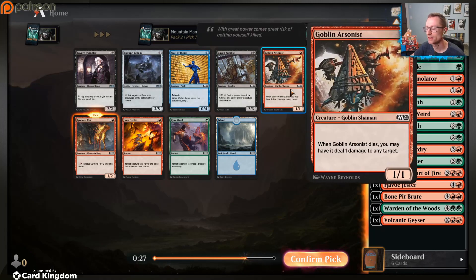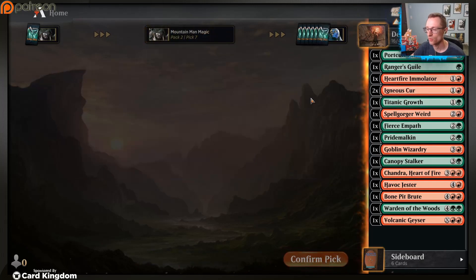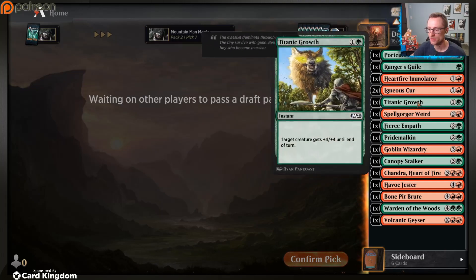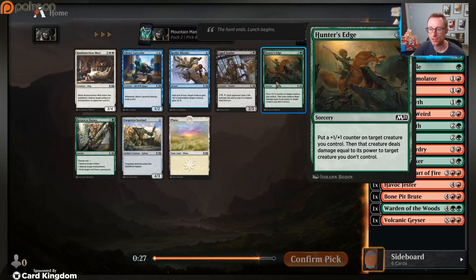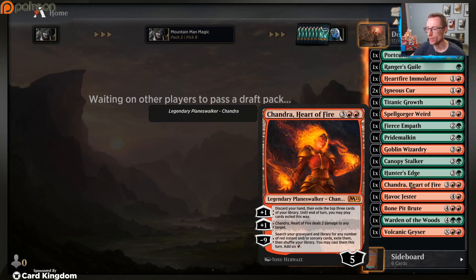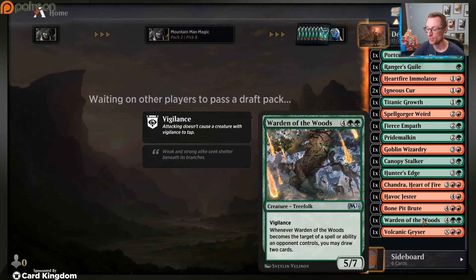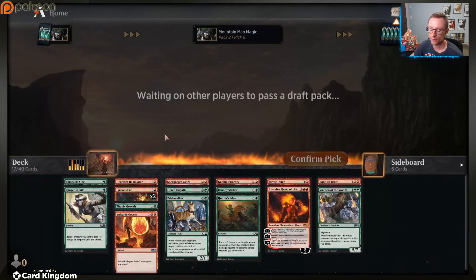Igneous Cur. Goblin Arsonist has been surprisingly annoying in this set - there's just so much low-toughness stuff that it blocks way better than you'd think a one-drop ever should. Hunter's Edge - sure, we'll take some removal. Chandra - oh my goodness, I'm just happy to see you! We should be friends this draft, play you on curve every game, then play Warden of the Woods the next turn and just watch our opponent rage-scoop every time.